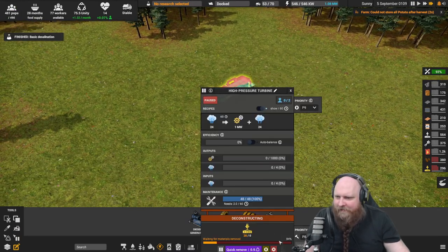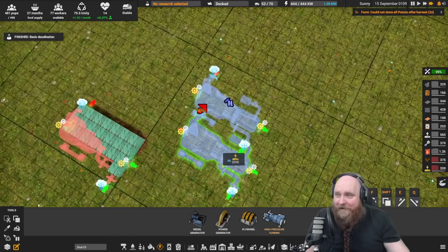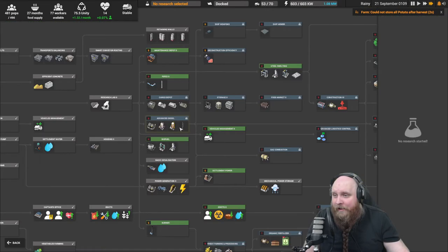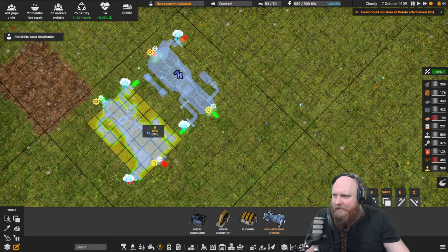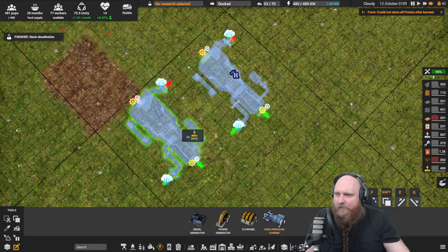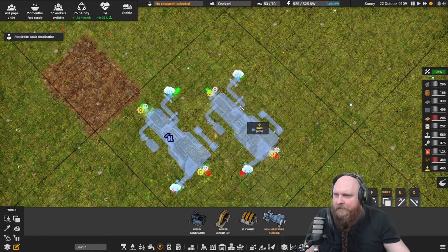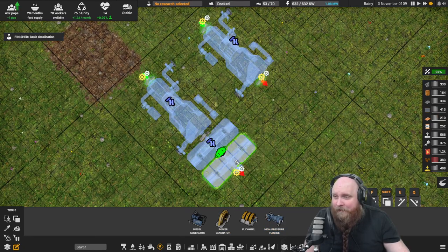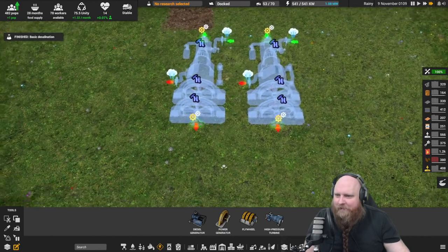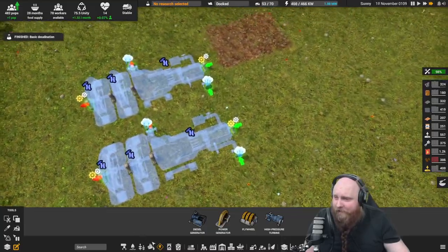Sorry about that — that was unexpected. Let's start everything in pause mode. Now I know — I think we can also flip these. Let me check: E, Q, F, and R. F does nothing; I was hoping we could flip this so the pipes line up, but that doesn't seem to be the case. We should definitely flip these around so they're at least looking the correct way. By the way, I just can't get enough of this game — it is so much freaking fun. That is technically already the power plant part.